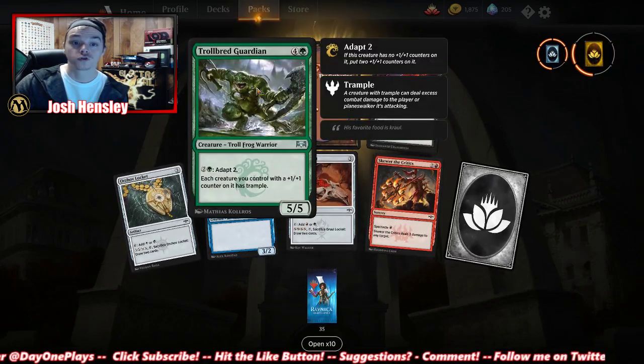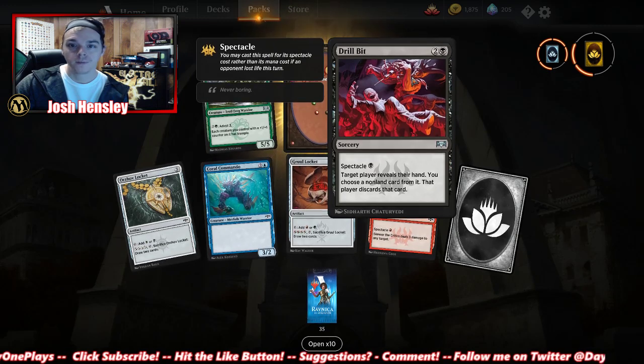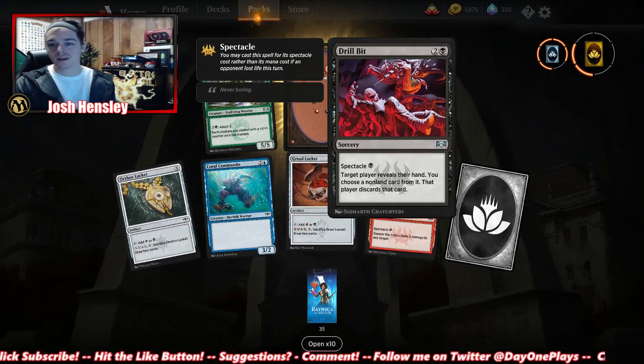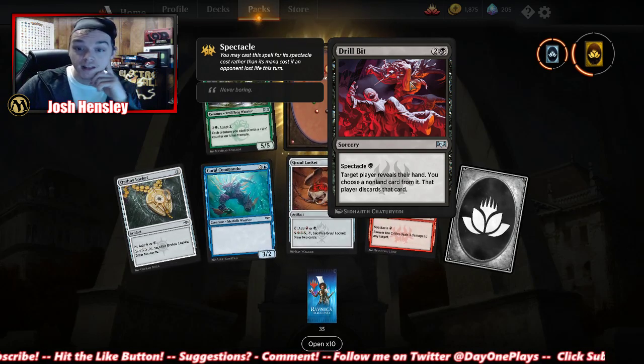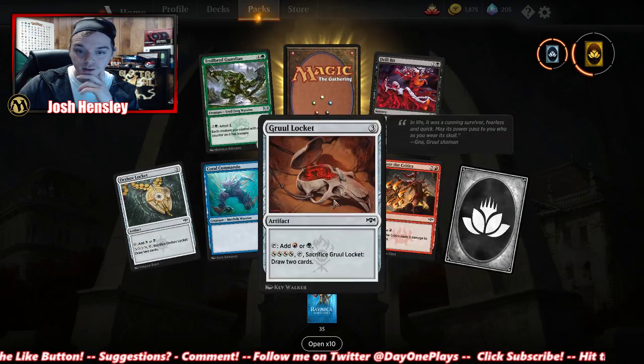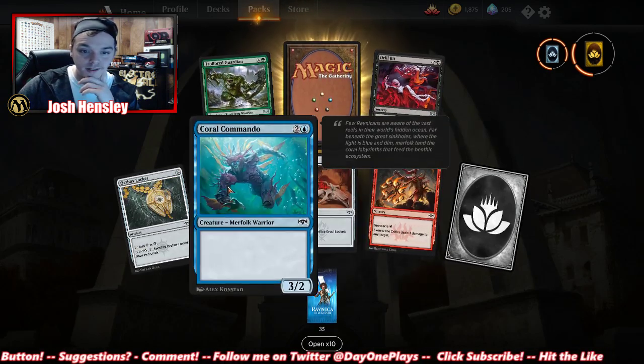Troll Bridge Guardian. Drill Bit — target player reveals their hand, you choose a non-land card from it, that player discards that card. Nothing too crazy going on.